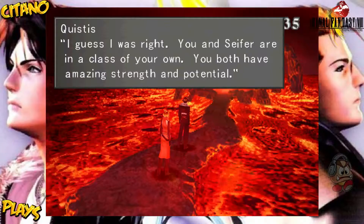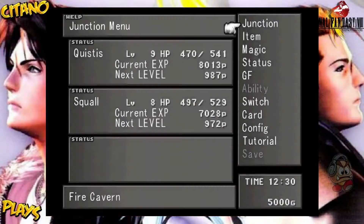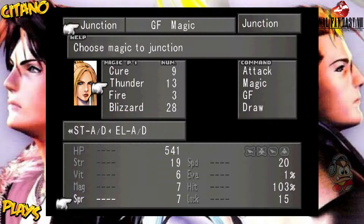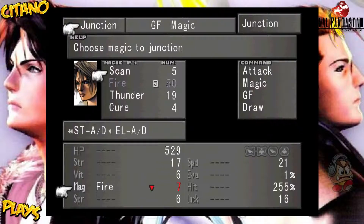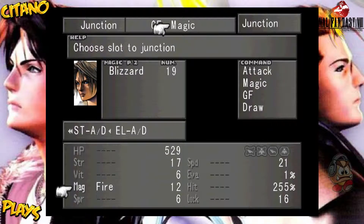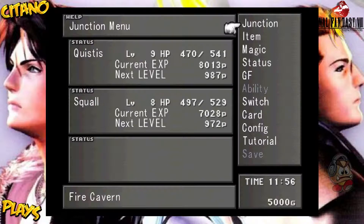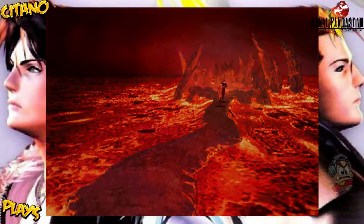You and Squall are in a class of your own — you both have amazing strength and potential. Thank you Quistis, you're so nice — and again, you are our teacher, so I kinda expected it. You can increase spirit as well with Quistis — give her a blizzard, or even a cure perhaps. Increasing your spirit by 1 means she'll take a bit less damage from magical attacks. Magic went up 5 — that means she's pretty useful. Let's go into the core here and initiate our first boss battle of the game.